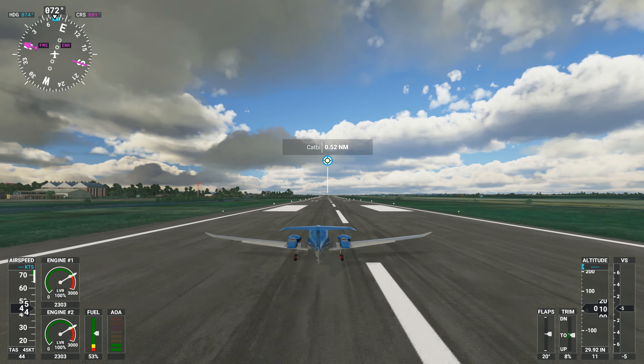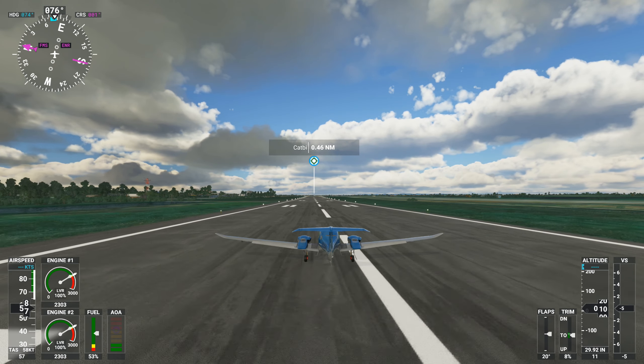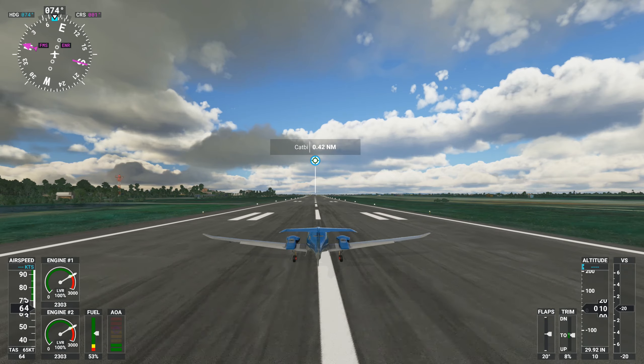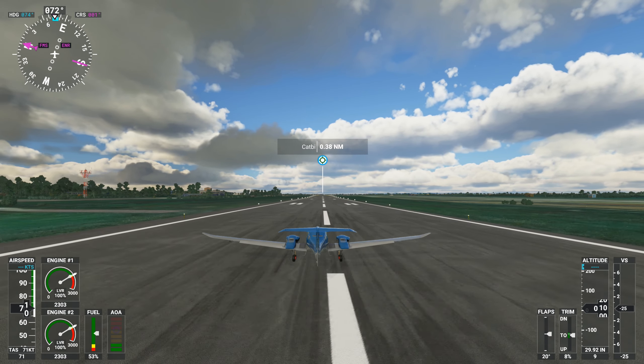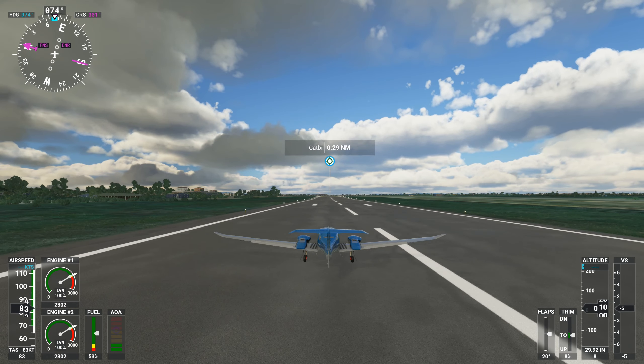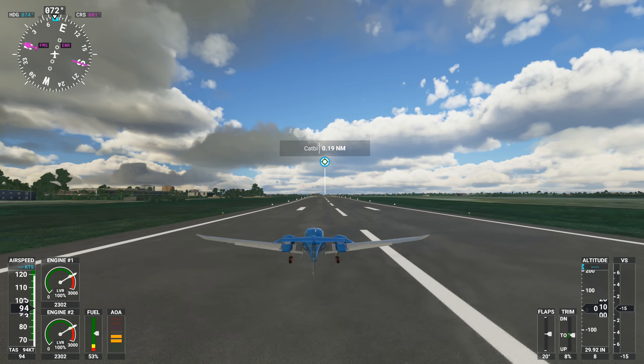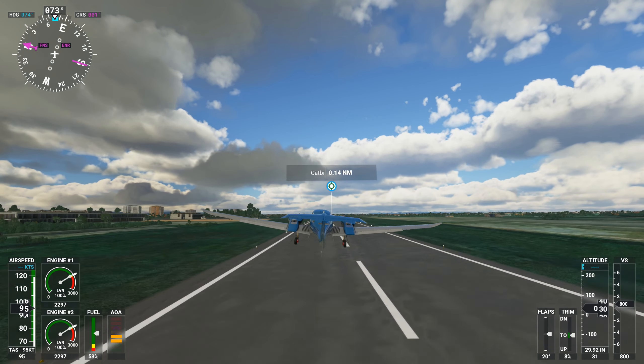This airport is located in the city of Hai Phong — I'm not sure how to pronounce that correctly. It's the largest port city of Vietnam, where basically most of its goods are exported and imported, because the capital is not right at the coast.